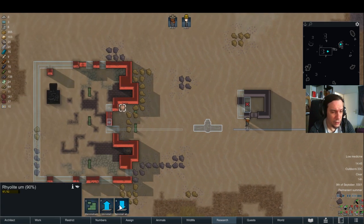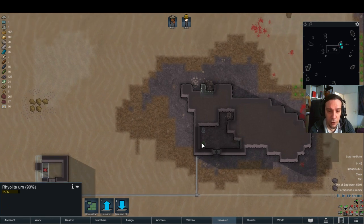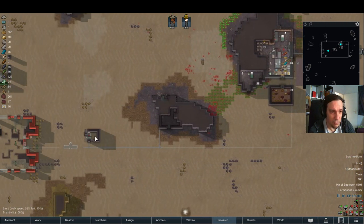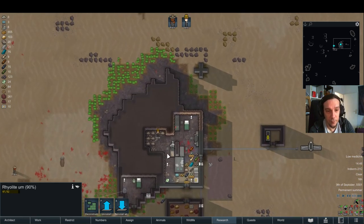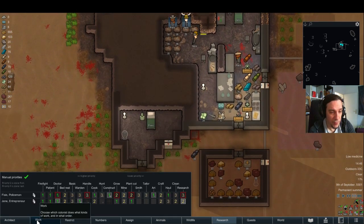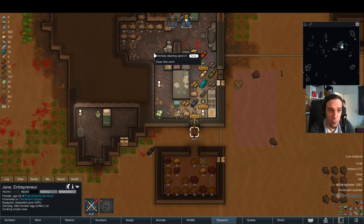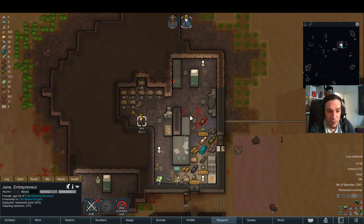Oh, look at that — a Rhyolite urn! Let's reinstall that in Flays's bedroom. Since food is not that much of an issue anymore, I can finally do some more long-term planning. It seems like I'll be having time to make beautiful things in the coming future — like flooring and nice, comfortable things.